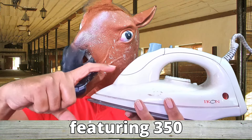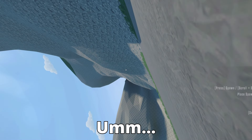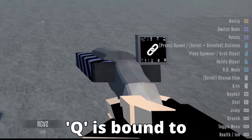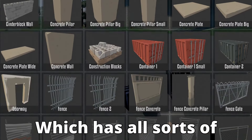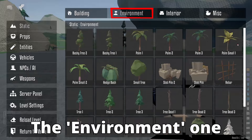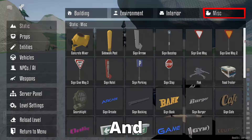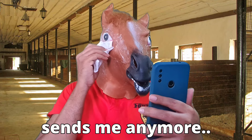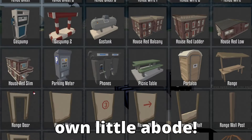Next up, we've got the new static prop section featuring 350 props. Let's bring up the spawn menu. Forgot this was a gmod — Q is bound to ragdolling in this game. So we have the building section, which has all sorts of materials you'd find at a construction site. The environment one has trees. Interior has stuff you'd place inside a building. And miscellaneous has mostly signs and texts.